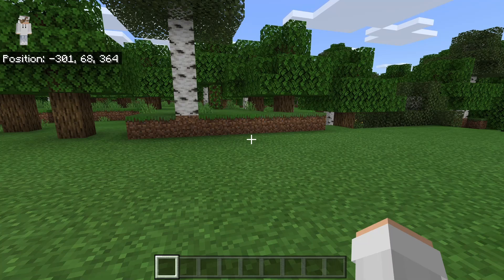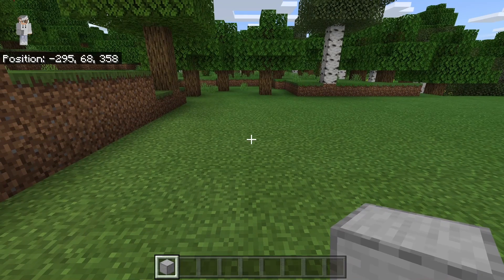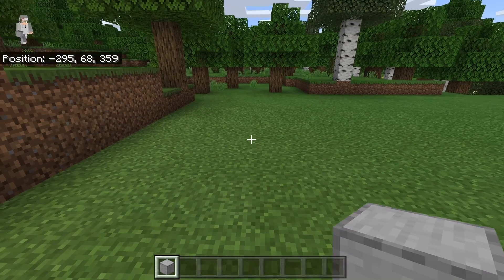The first step is to find a place to make your villager trading hall. You should make it in a place that is at least 100 blocks away from any other workstations or beds. Once you've done that, take some solid blocks — you can use any solid blocks you want — then place down 21.